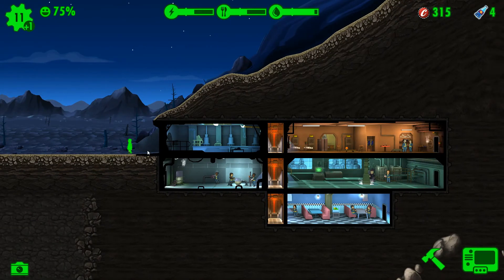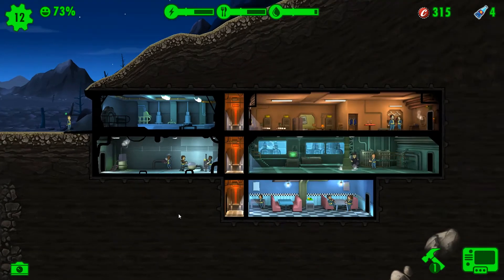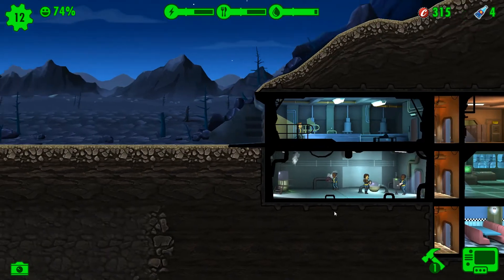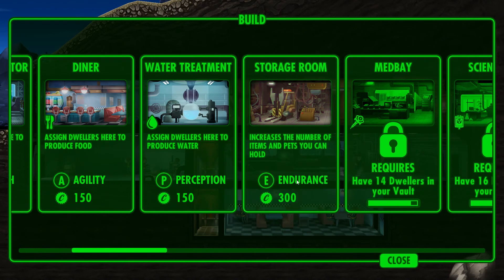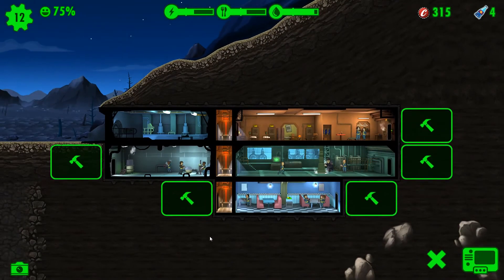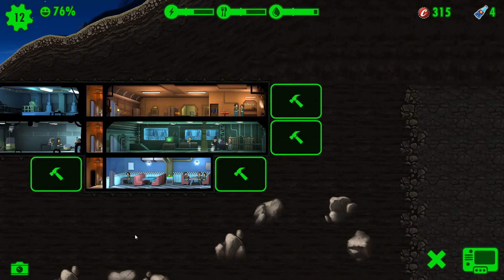I need you for the power room, girl — go! We unlocked a room because we have 12 people now. Which room did we unlock? Storage room — increases the number of items and pets you can hold. We're going to build it. This is different from the mobile version — I don't remember there being a third option here.